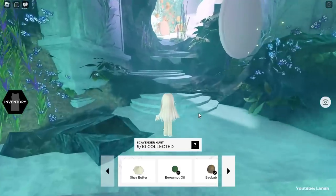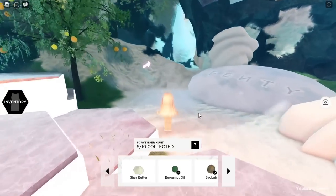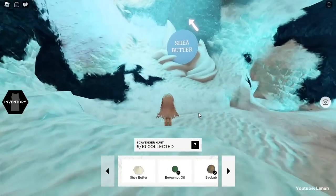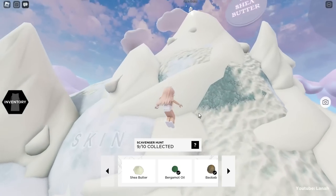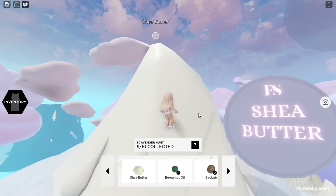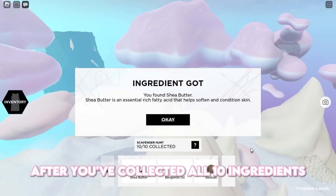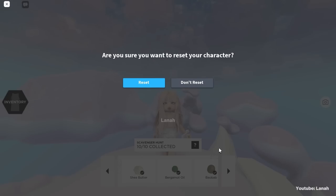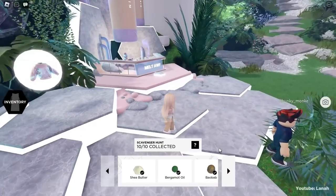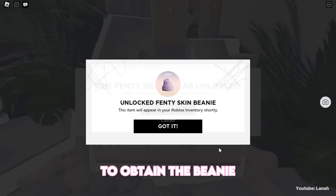Let's get started. After you've collected all 10 ingredients, go to the mixer near the spawn. Interact with the mixer to obtain the beanie.